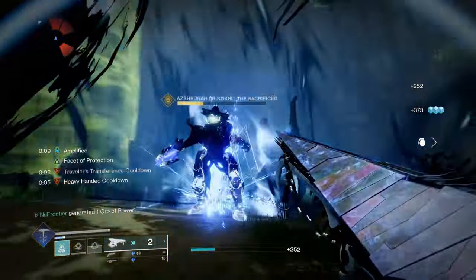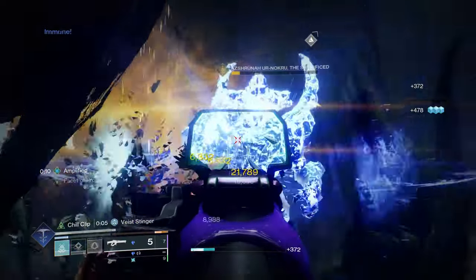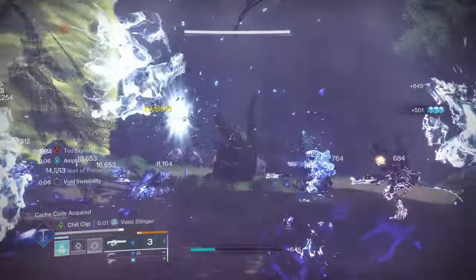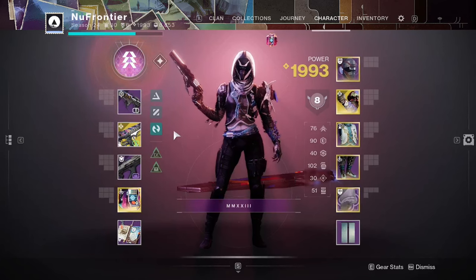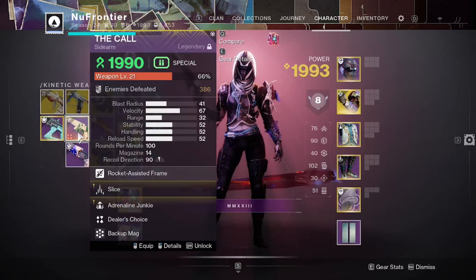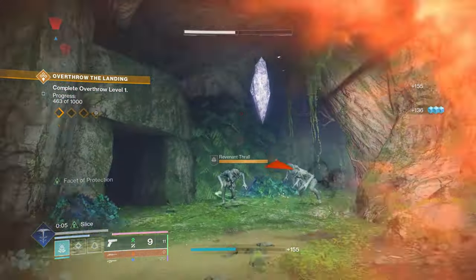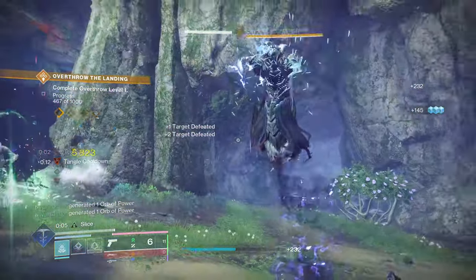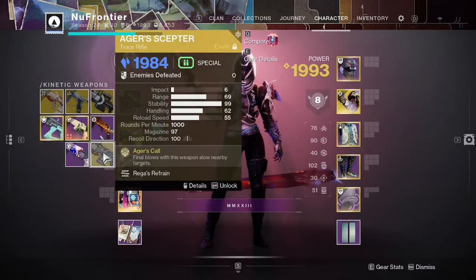In the grand scheme of things, you're looking for weapons in this build that cater to arc and stasis. You're also welcome to run strand if you want threadlings with Hatchling or to slice targets to reduce outgoing enemy damage. Depending on content, I'll sometimes opt for The Call — my favorite new sidearm, very highly recommended. You also have Izanagi's Burden, Final Warning, Wicked Implement, Arvin Deal, the new hand cannon Bolt Endings, and Age Receptor.